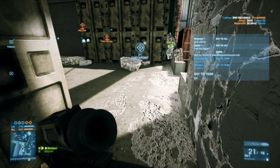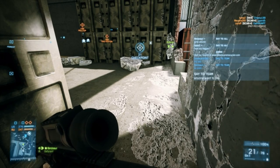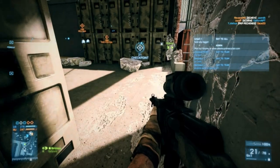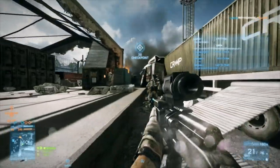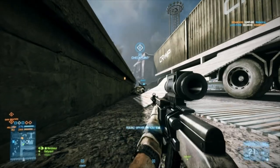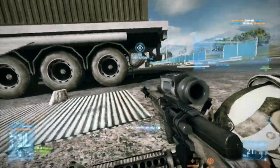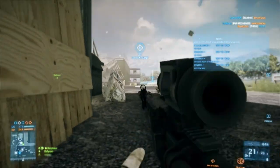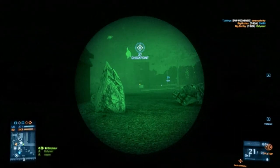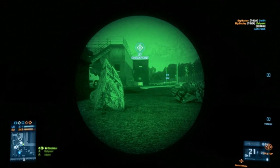I'm running the SKS with foregrip, laser sight, and infrared scope. I'm calling for teammate support on the flag in text chat, and eventually I do get it. Now, why am I running the laser sight on the SKS? Because the SKS has a really high fire rate and I can spray it from the hip, and the laser sight helps the hip-spray. You'll see that later on in here.